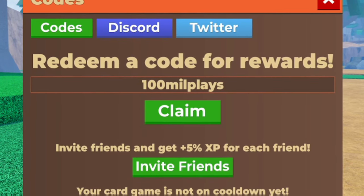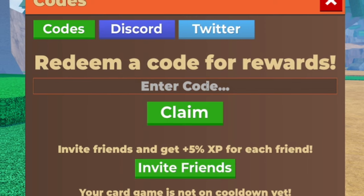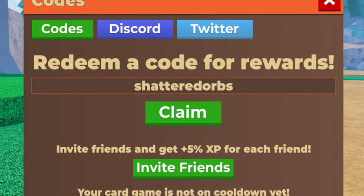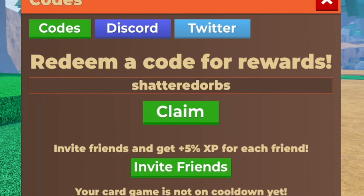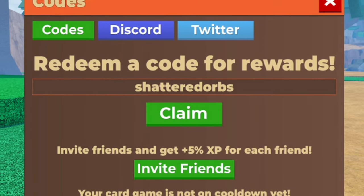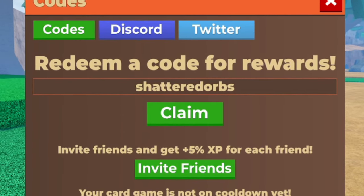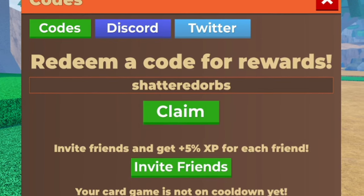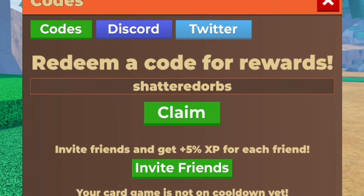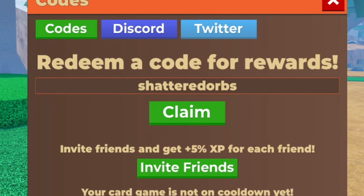Next code is 'shatteredorbs' — S-H-A-T-T-E-R-E-D-O-R-B-S. Redeem that code in and it should give you some awesome rewards inside Dragon Soul. Let me know down below your thoughts and opinions on the brand new update. I'm not sure there's too much content added — it just seems like scythes have been added — but they did announce they'll be moving back to bigger updates shortly, so we have those to look forward to.